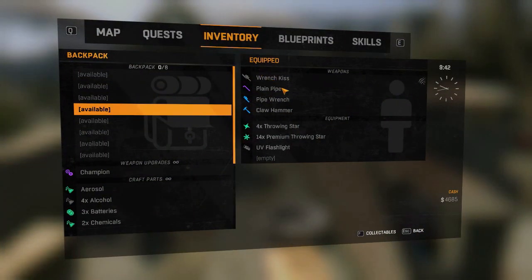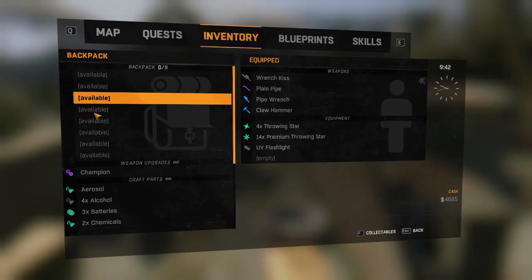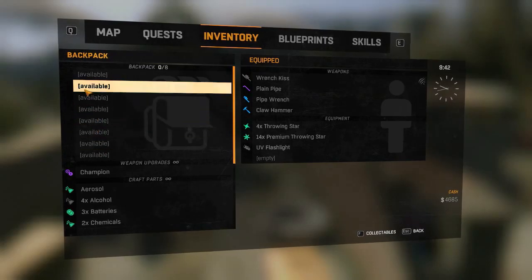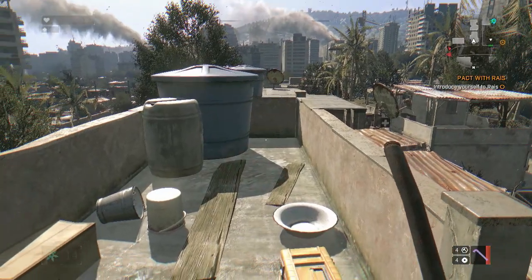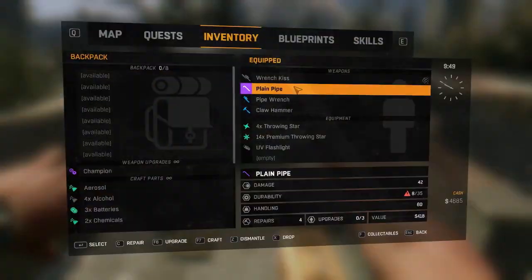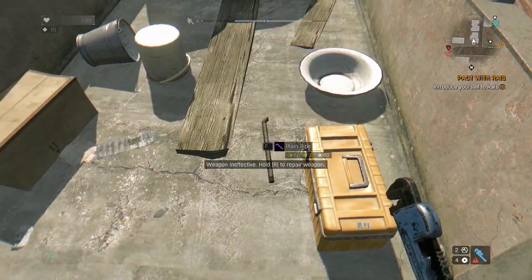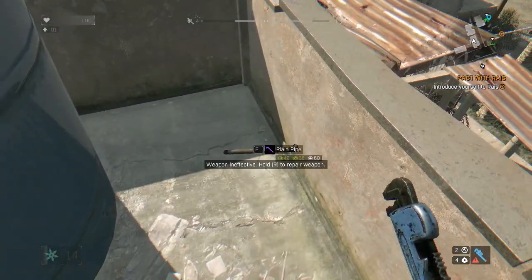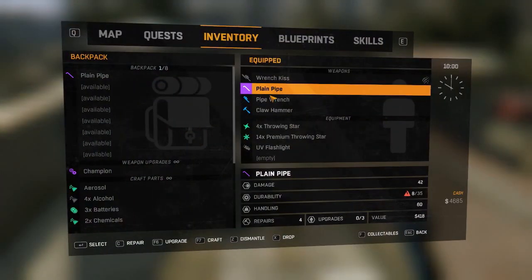Once you've got Melee Throw, get your desired weapon of choice. Here I am with a plain pipe — a purple rarity plain pipe — and as you can see there's nothing else in my backpack, just four weapons equipped. We're going to be using my plain pipe, so I've only got one of them. What you're going to do is throw your pipe — hold the right button, throw the pipe — and then go into your inventory and drop your existing weapon.